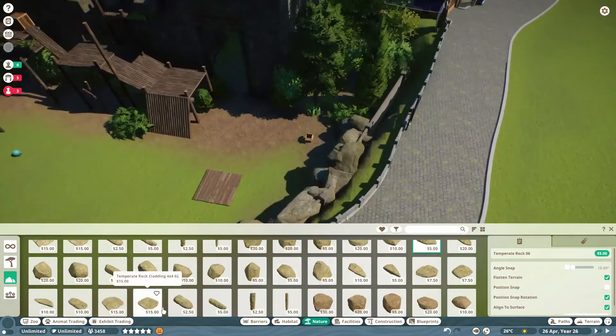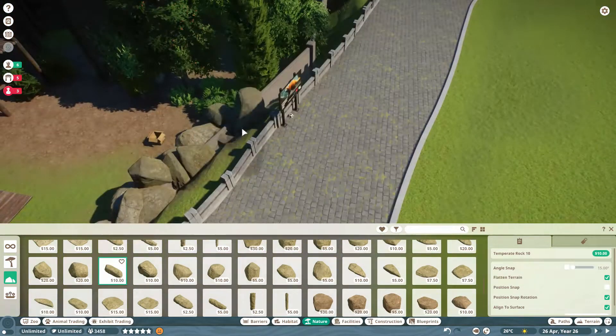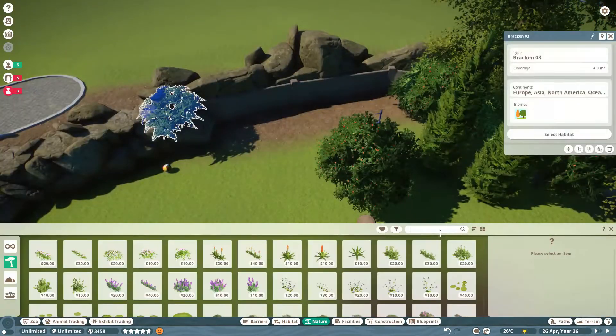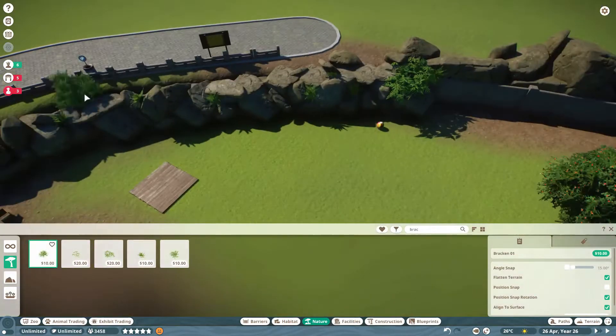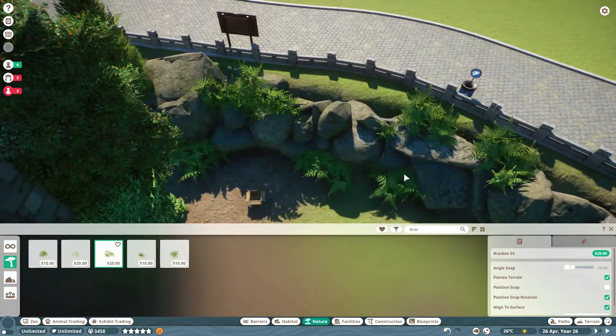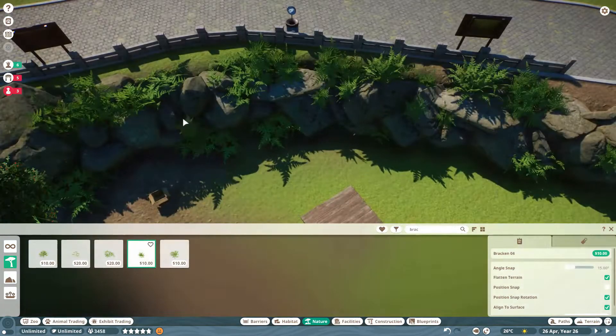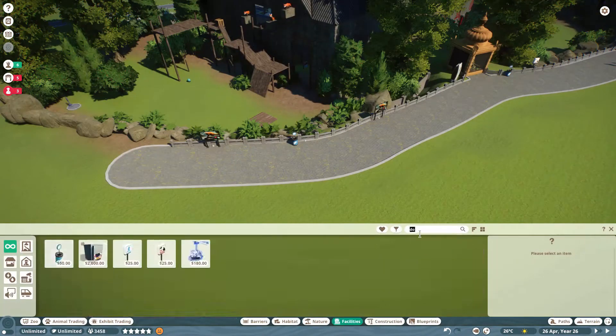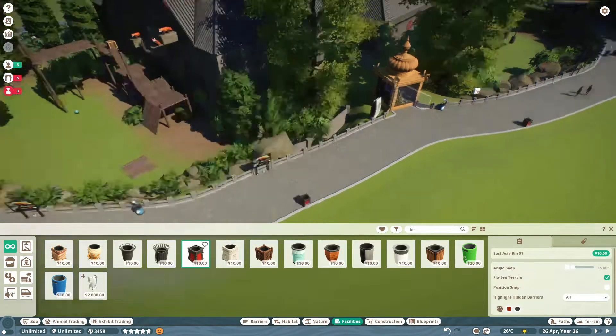The public will be able to hang over the edge of the path and look straight into the enclosure. For the panda enclosure, we put a nice viewing section in so people could go up high and have a look. We'll probably do that for some more enclosures as well. Not sure whether we'll do it for the red pandas, but let's just see how this pans out.